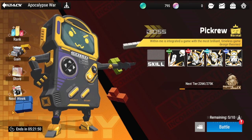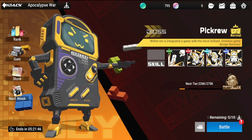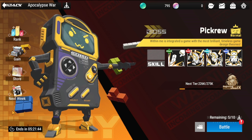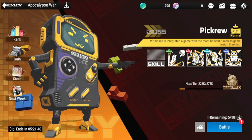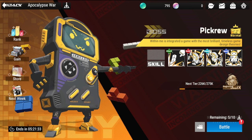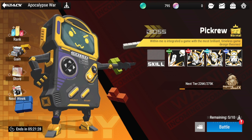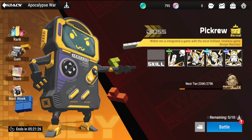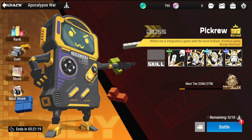Hey everyone, welcome back to Figure Fantasy. So I made a very big booboo — I wasn't able to record my easy clear. As you can see here for Pic Crew, it's already in normal mode. I can no longer go back to it. As you know, when you clear easy, you go straight to normal and you can't rerun a specific stage. But I'm going to show you guys what team composition I used in clearing easy.